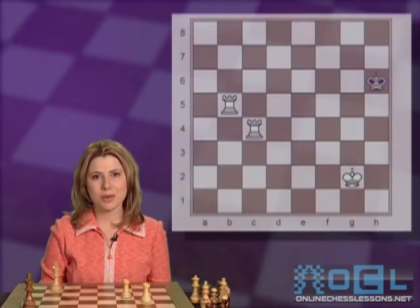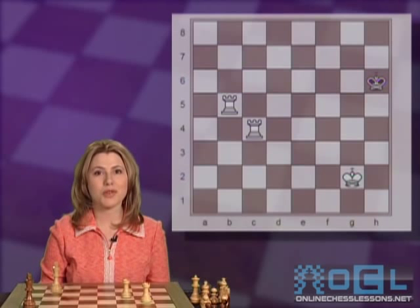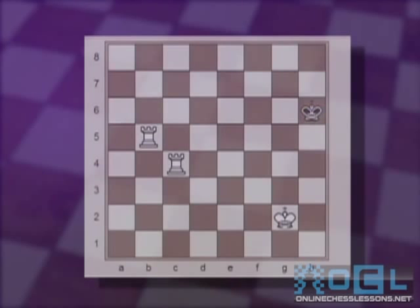Now that we learned how to checkmate with the queen, we'll go to rooks — and right away, two rooks. If you got to this position, you're only three moves away from checkmate. The trick is that we always use one of the rooks to cut away the crossing of the king. In this case, the rook on b5 stays there and we use the other rook to give the check: rook c6. The king must go towards the edge of the board. We keep the rook on c6 to cut away on the sixth rank, and the second rook on the b-file gives the check, pushing the king further to the edge. When the king moves down, the rook on the c-file gives the check — and that's checkmate. That's called the ladder method of checkmating with two rooks.